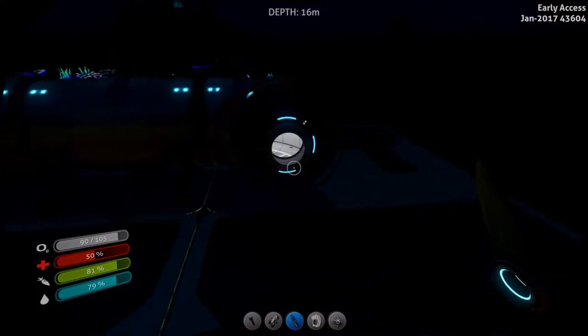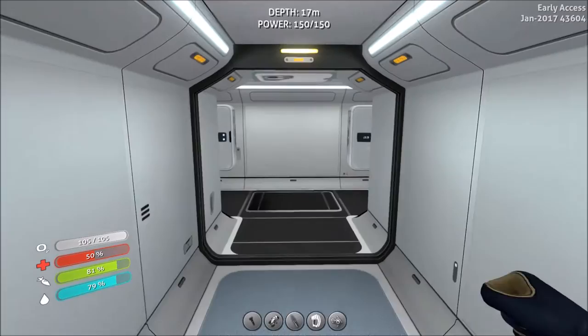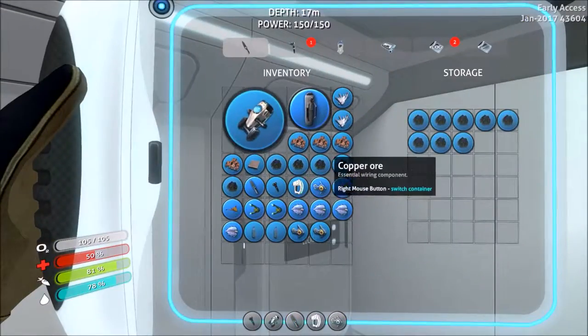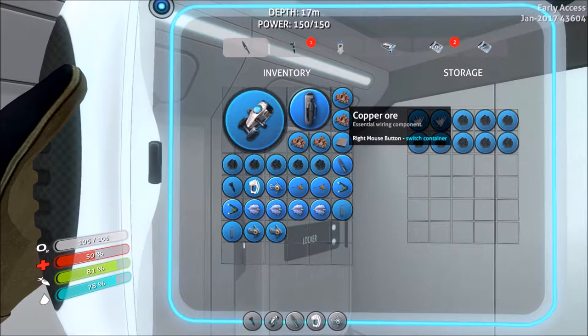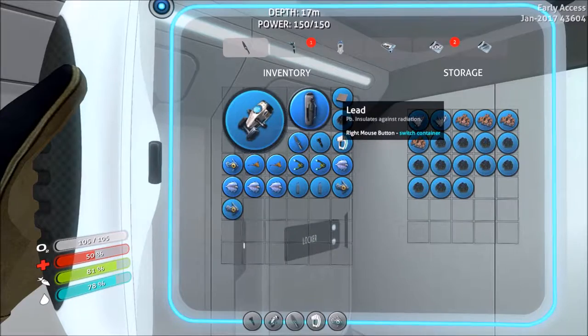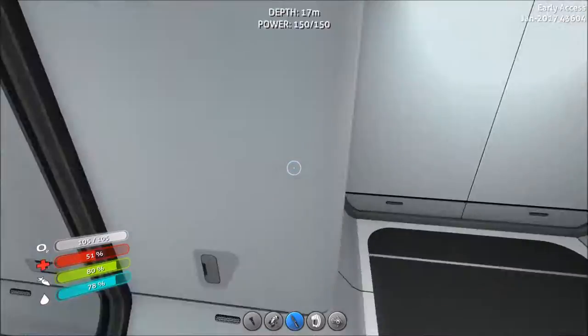How much power does this have right now? Still full. Full is our inventory too, and it's not bad. Okay, we got a couple more cords — four. And what is this? Lead. And we got some more bladder fish to turn into water.